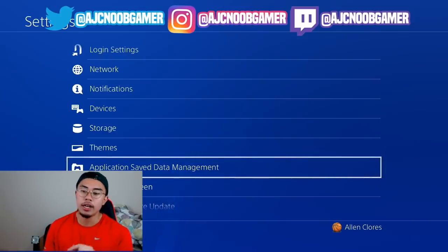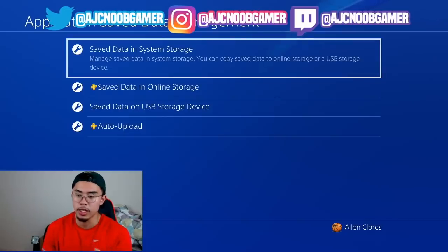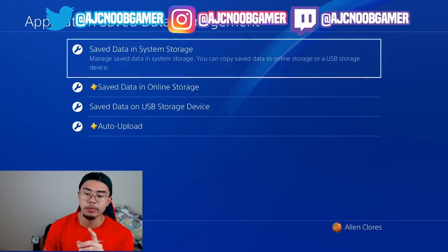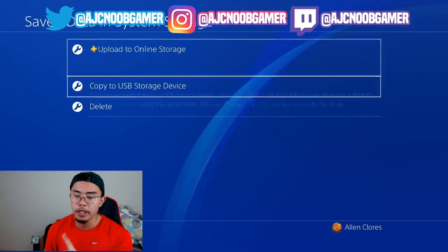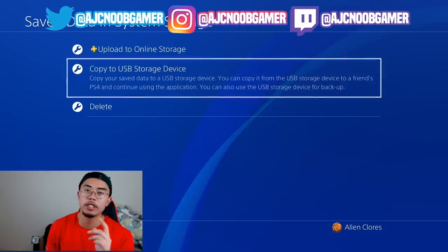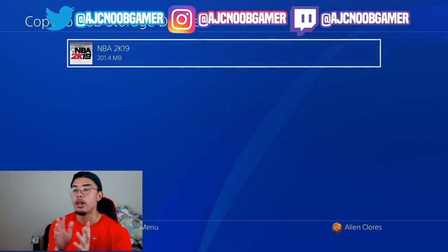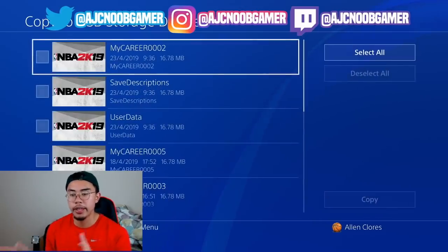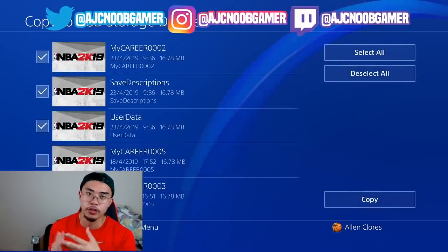For this glitch, you must have a USB — it's the only way to do it. Go to Save Data in System Storage, then Copy to USB Storage. You can't use online storage because that only saves one game, but I'll show you how to save multiple games. Click USB, select NBA 2K19, and save the first three files.